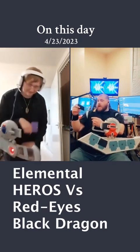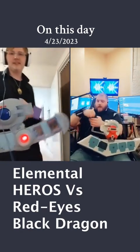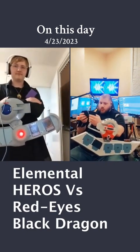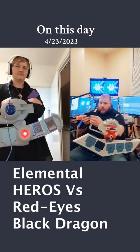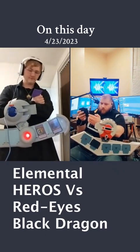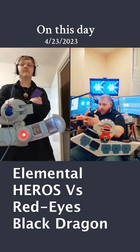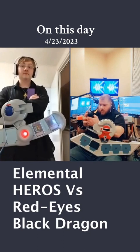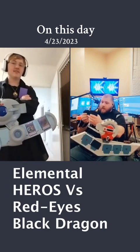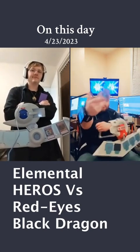I draw. I activate the spell card Foolish Burial to send a monster card from my deck to the graveyard. What monster card would work? I don't have anything. Wait, hold up — I might have something. I lied, I don't have anything. Let's just send the Red Eyes Retro Dragon from my deck to the graveyard.